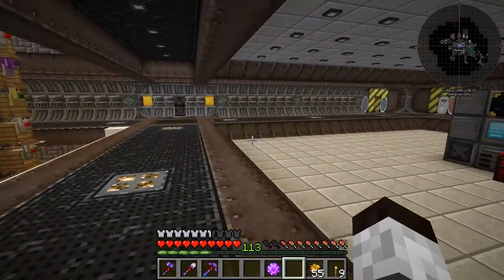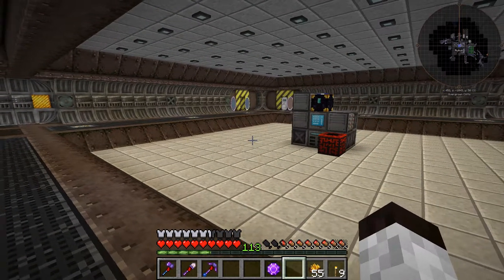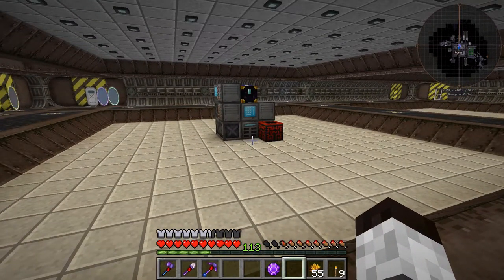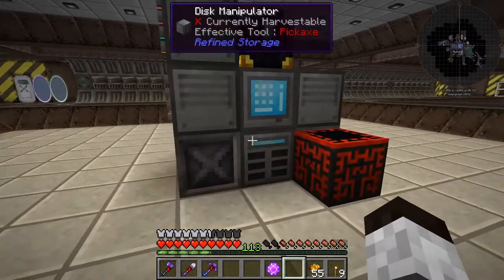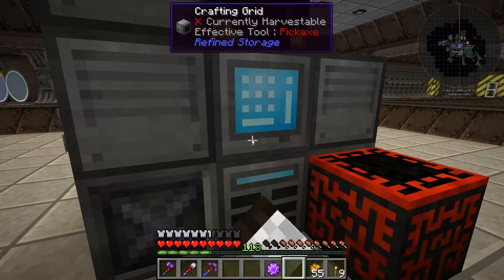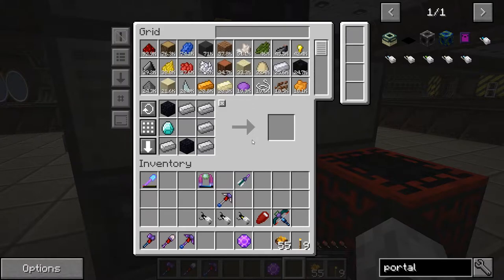Hello everybody, welcome back, this is Tinker 77, we are on Full Craft today. What I'd like to do is see if I can optimize this storage — we've got some issues. Sometimes when we go into Refined Storage it starts to lag out, and I think it's because of the amount of resources we have. If you go in here you see it should just pop and it doesn't — we've got 92,000 redstone, wood, and other things. I want to limit this, and compact it — I can make redstone blocks as an example.